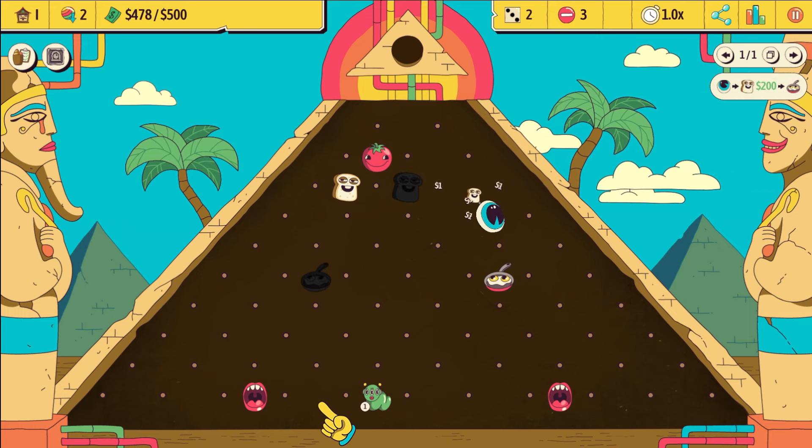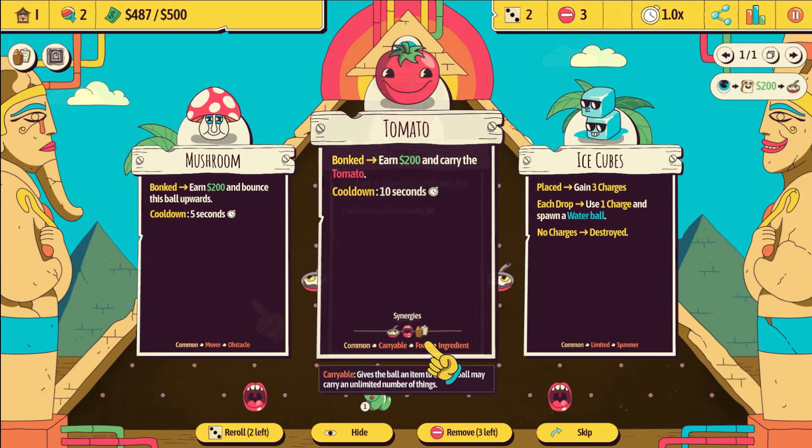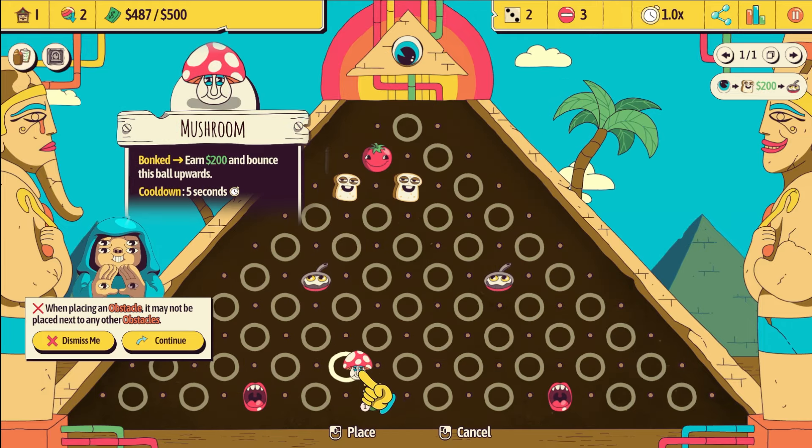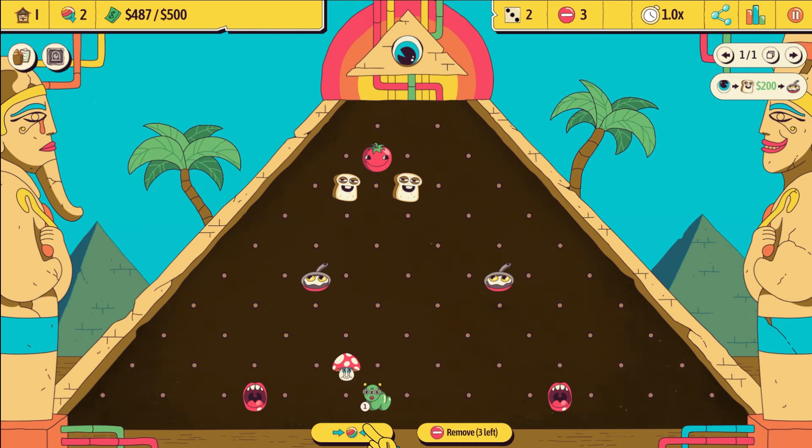That was close. I was actually thinking about putting it there when it gets teleported back to the top. It survives — nice! And we get a mushroom which could actually help save the caterpillar. If we put a mushroom here, we can protect the caterpillar maybe.